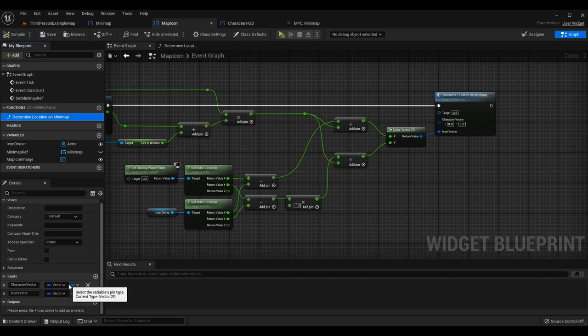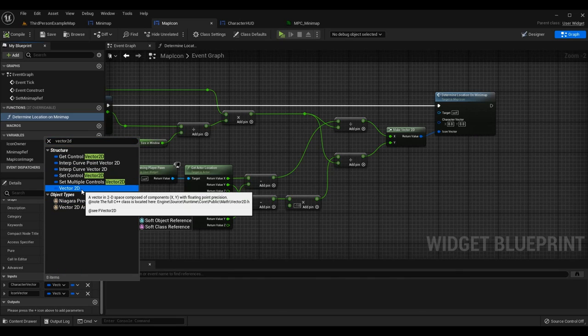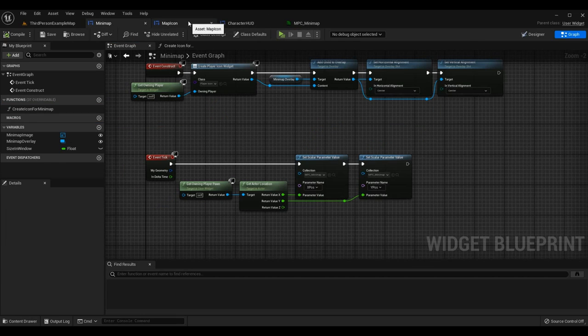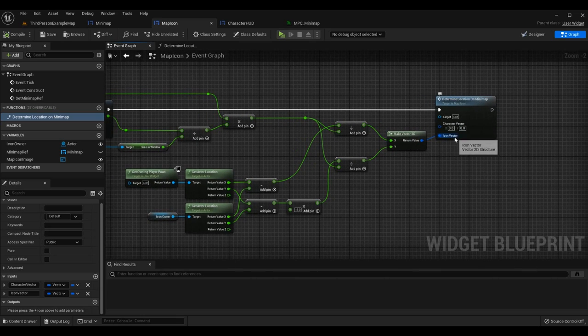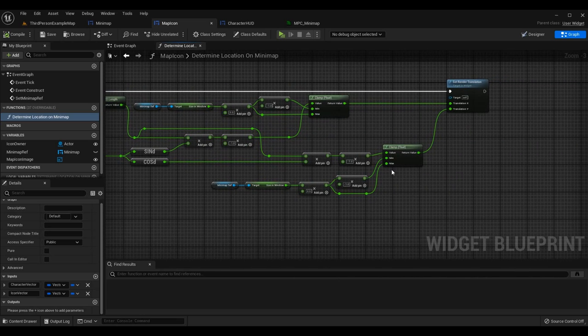Create a new function called 'determine location on mini-map'. Add two Vector2D input parameters: 'character vector' (which we'll pass as zero, zero since the character is at the center) and 'icon vector' (the 2D offset we just calculated). Call this function and pass the Vector2D result into the icon vector parameter.